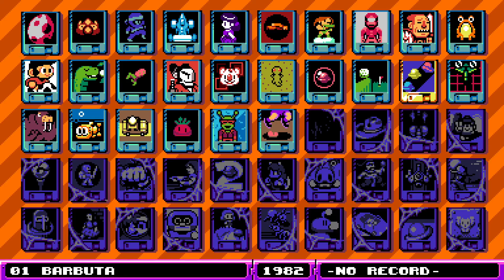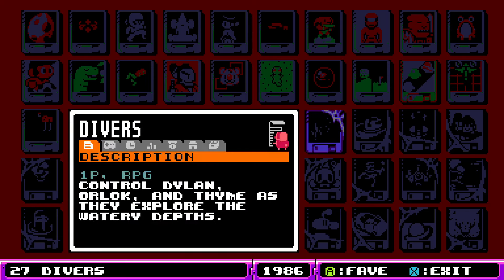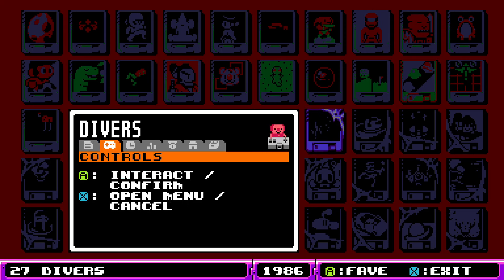YouTube, I am back with another video. We are playing through all 50 UFO 50 games, giving my first impressions on them one day at a time. Today we are on game number 27 - we are flying through here. Today we're looking at Divers. If you've been watching these in order, the last couple of videos weren't really blind reactions, but now we're getting back to games I've never played before. The game is fresh - let's see what we're getting into. This is an RPG. Control Dylan or Orlock as they explore the watery depths. I saw the name Divers and was like, oh we're swimming - wasn't expecting an RPG though.